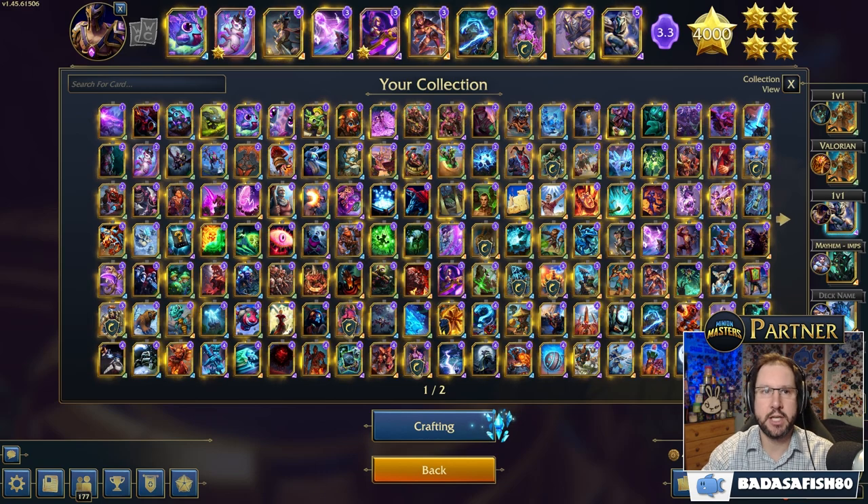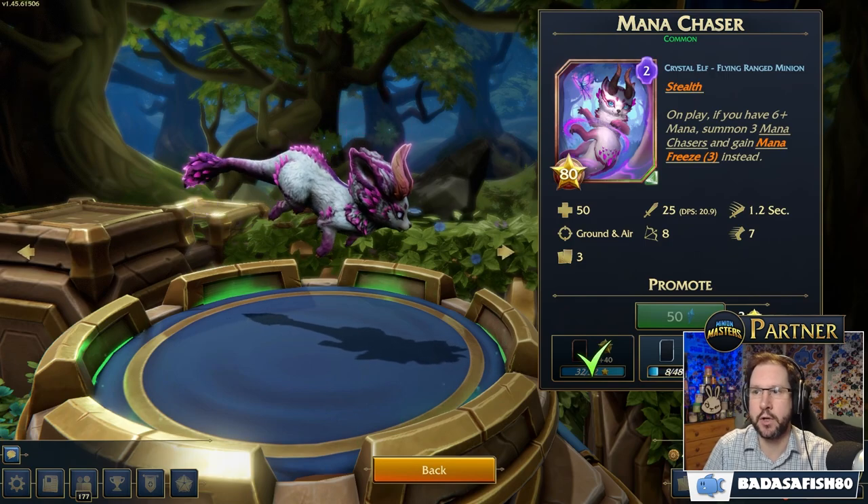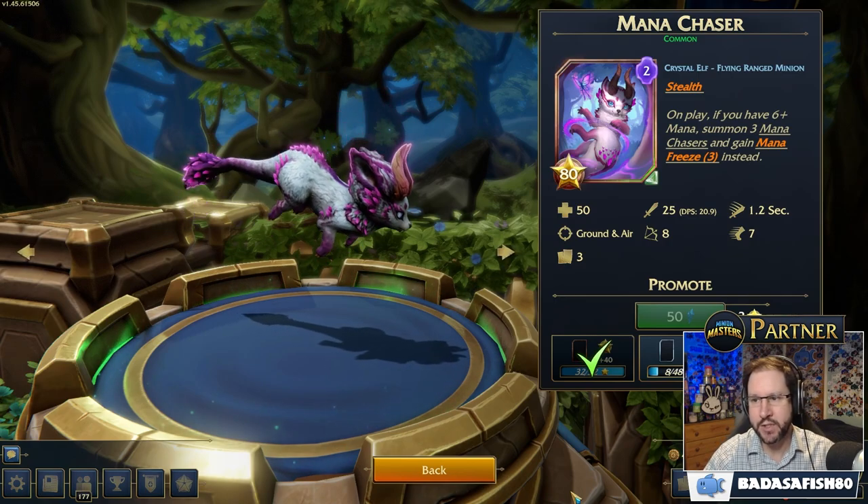So let's have a look and see how that works. First of all, we've got the Mana Chaser. This is a two mana Crystal Elf Flying Range minion. It has stealth, 50 health — so pretty weak — and does 25 damage every 1.2 seconds. It was nerfed shortly after release from every one second because it was found to be very strong, especially in duos.